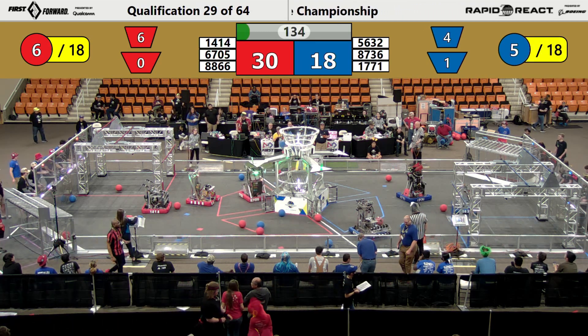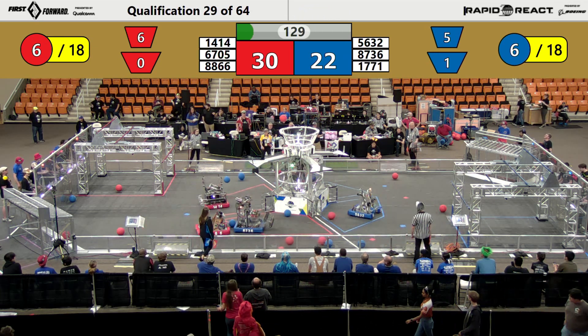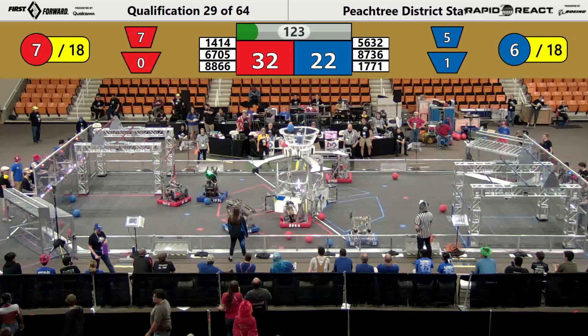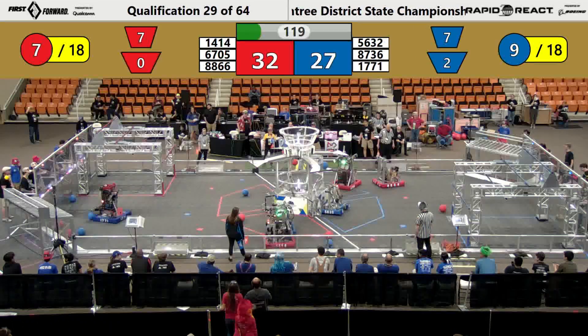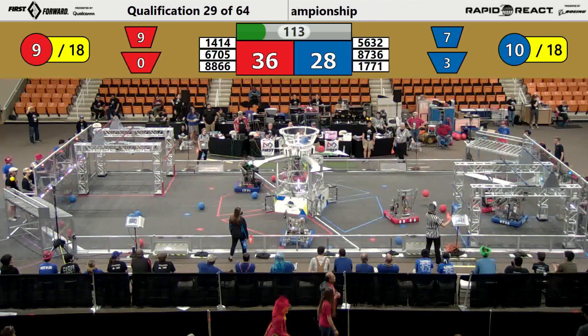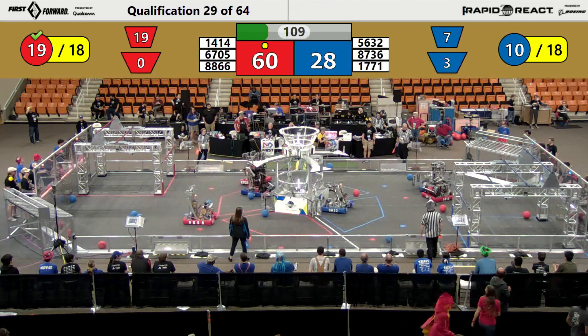Looks like for the Blue Alliance, both alliances now only need 12 more pieces of cargo in order to gain the ranking points. For a total of 18, that's two more launched by IHOT and the Blue Alliance. There's another one by 6705, the Wildcat 5E at 1771, launches one — it bounces out of the upper hub.